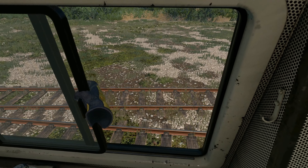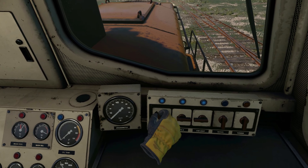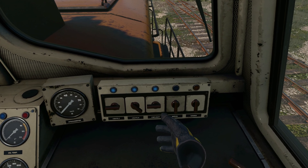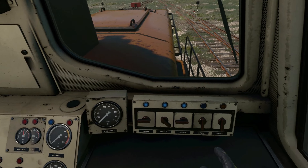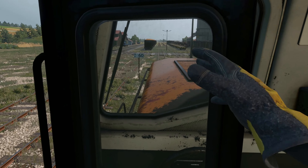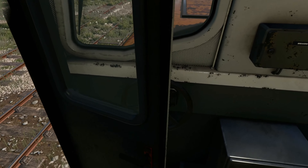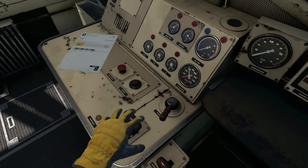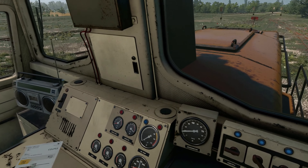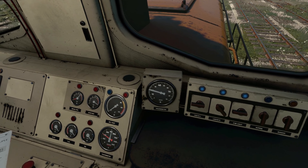The horn doesn't work in VR — it works outside of VR but not in VR. Let's open up the windows for some fresh air. Lights are set — fronts to low beam, rear lights to red at low intensity, cab lights on full. We're good to go. We're going to pull forward, then get into reverse, take off the independent brake, make sure our brakes aren't set, and back it up — give it a little boost and coast backwards through the yard.